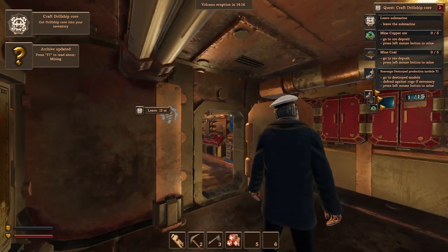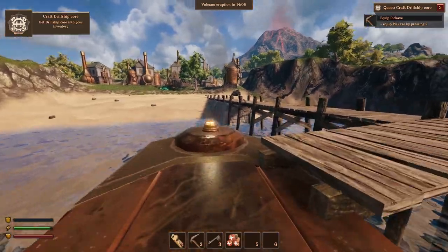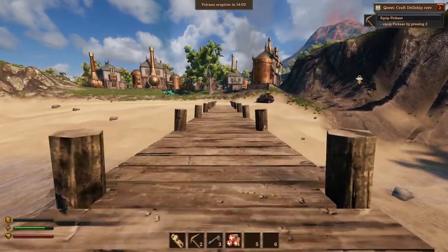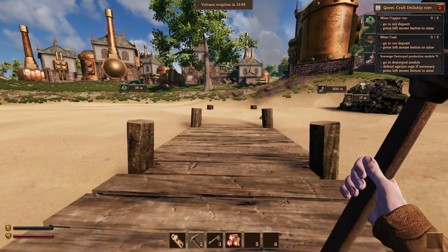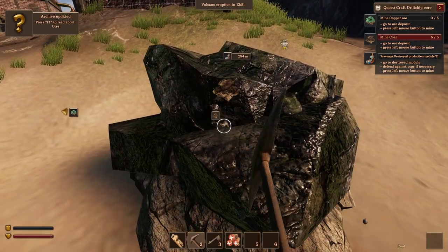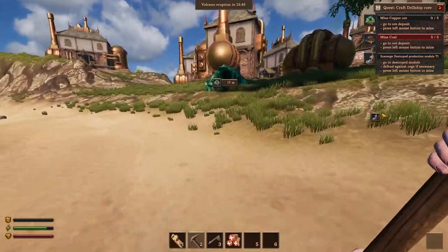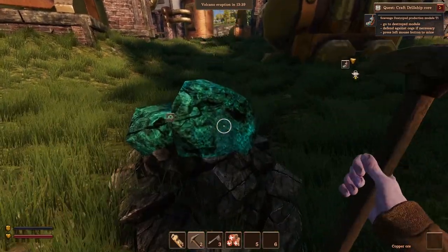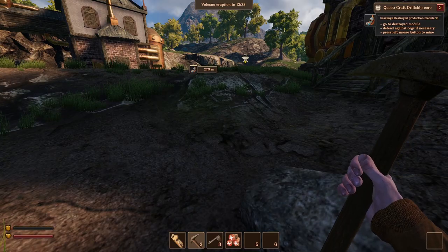We need to leave the submarine, so let's climb up the ladder. Notice in the middle of the screen it says volcano eruption — if we're not underground within 14 minutes, it's game over. First thing we do is pull out the pickaxe so we can see resource nodes. We grab some coal and head left where there's some copper to mine.